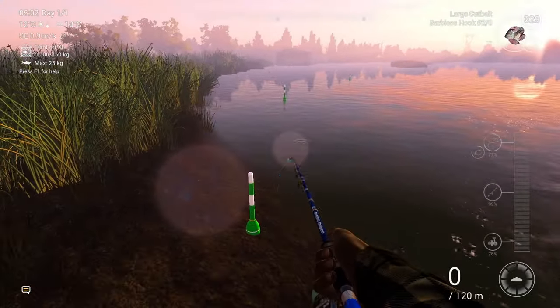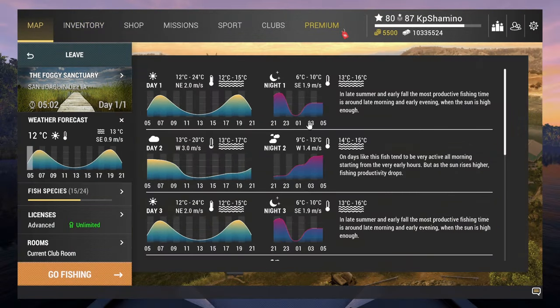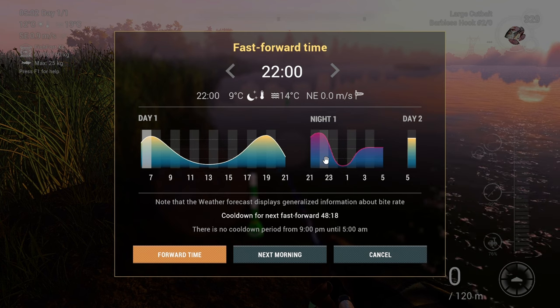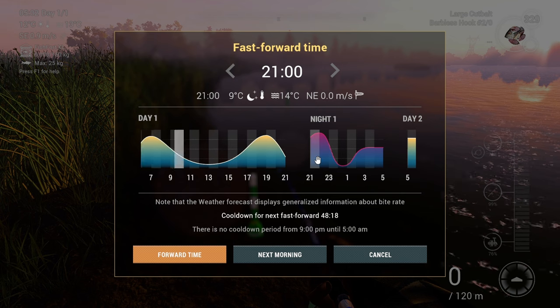We're going to fish at night because at night you don't need to use bait coins to forward time. We're targeting sturgeon and carp — sturgeon is a common fish so they bite much better in peak times. Always fish in the peaks; outside peaks they bite too slowly and you won't make the numbers I showed. Sturgeon respawns every one and a half hours, so when you catch one or two, forward time by two hours to get a fresh spawn.